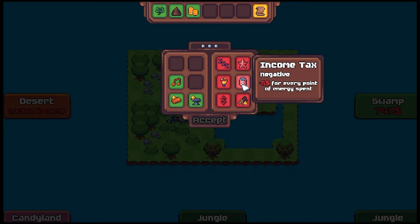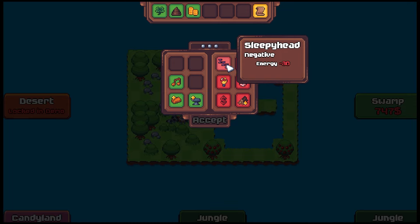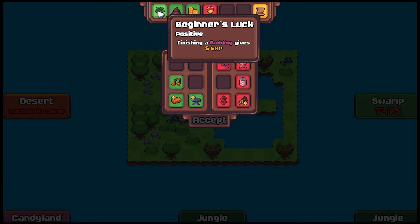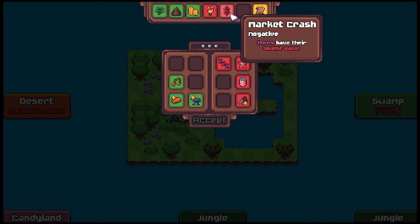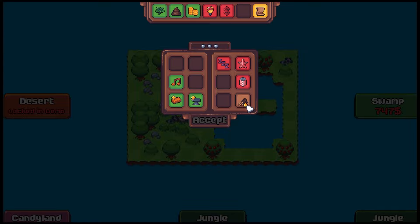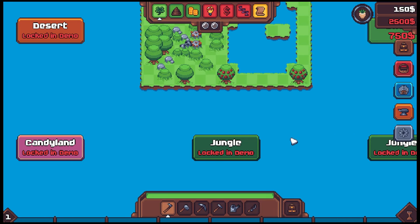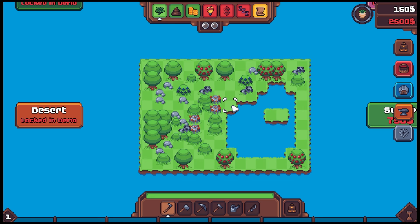Minus five dollars for every point of energy — good lord. Items have their lowest value. General efficiency minus one. Let's take Bad Day because our theory is that Beginner's Luck will offset that. We'll do Market Crash because we have Tax Refund to offset that. And then Sleepyhead — maybe it's not as bad. All right, if you've played Forager this may look somewhat familiar. There are other islands nearby we can unlock, but the swamp is the only one we can afford. Here is our starting island.